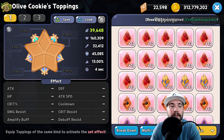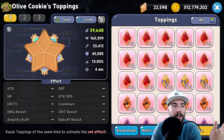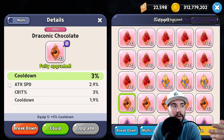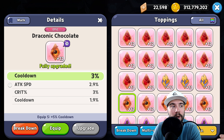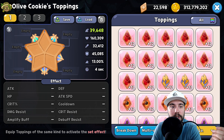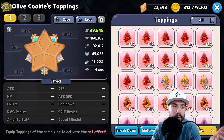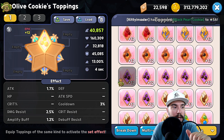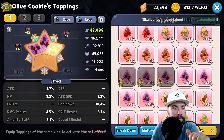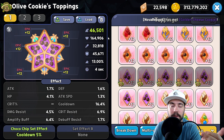A couple of key pieces for this particular cookie. You want to make sure — because I know many of you asked in the comments — you're using the right ones. Draconic Chocolate is not the one you're going to use here. You do want to use the cheese, or what are called the resonant toppings. There are a bunch of those you can put on Olive Cookie. Regardless, you want to be on five Swift Chocolates. So we're going to add our five right here today, and you can always tweak your cookie.